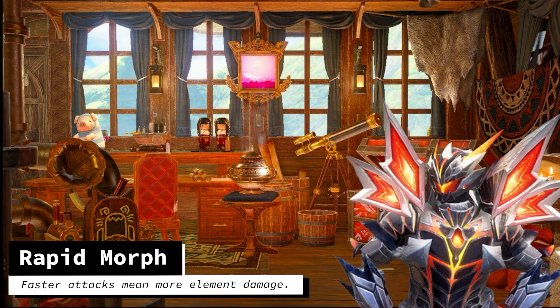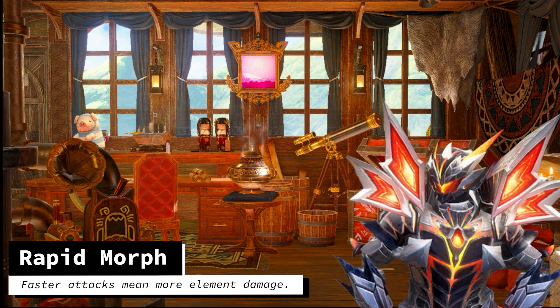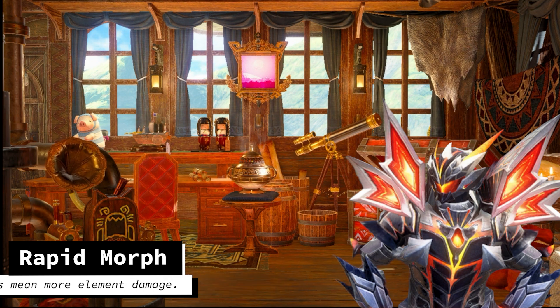Lastly, we have the most important skill on Switch Axe in both Rise and Sunbreak: Rapid Morph. Rapid Morph increases the speed of Morph attacks by 30%, allowing more attacks to be done in a short time, thus leading to increasing the amount of element damage applied in that time. Obviously, this increases raw damage for the same reasons, but I think it's a worthwhile distinction to point out with Switch Axe.